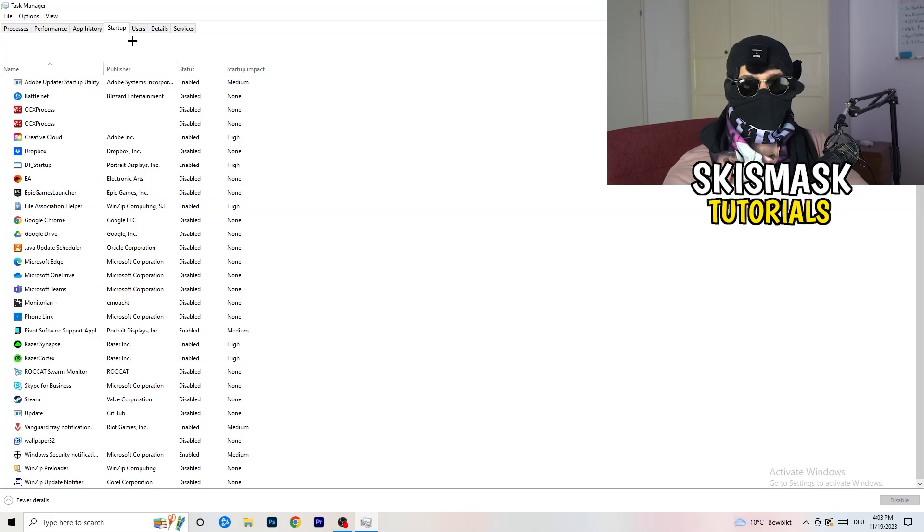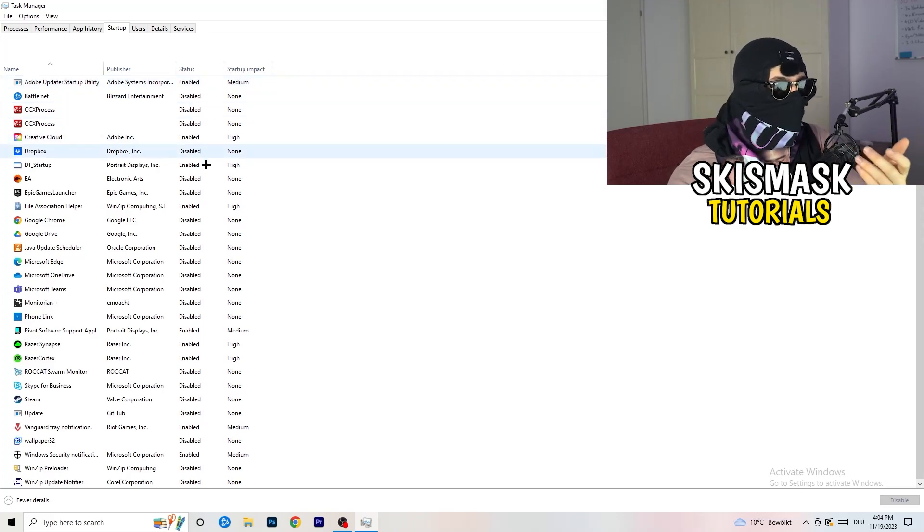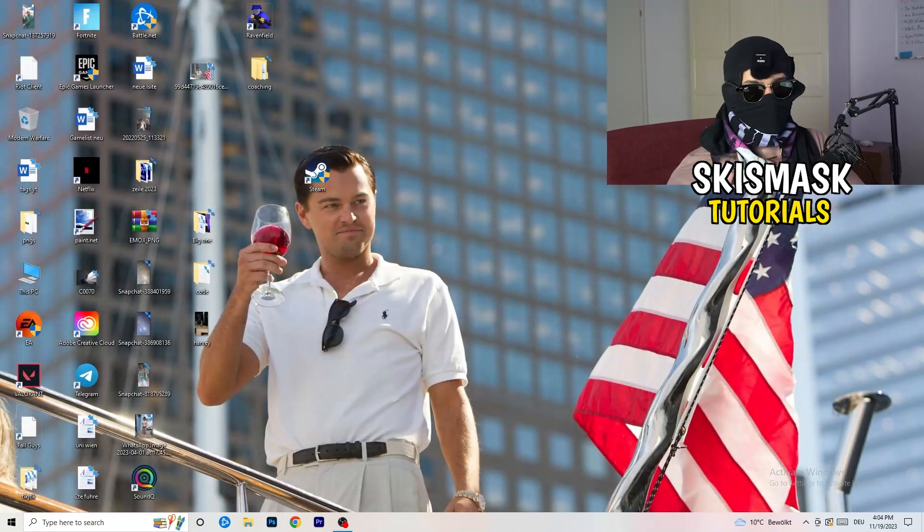Now go to the Startup tab in the top-left. A lot of problems start here — if you have too many programs starting when you boot your PC and running in the background without you knowing, it will cause FPS drops. Go through the programs you don't need to run at startup, right-click them, and click Disable. Once done, you can close Task Manager.